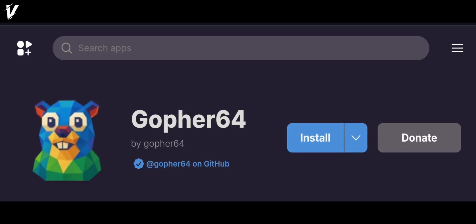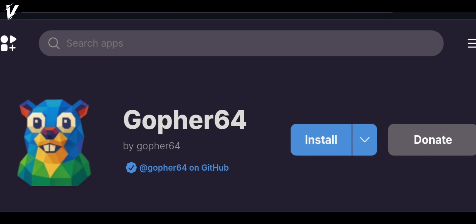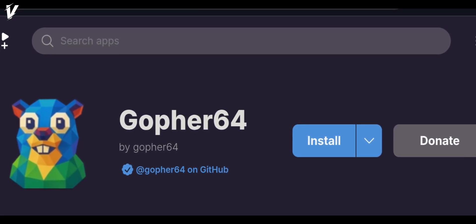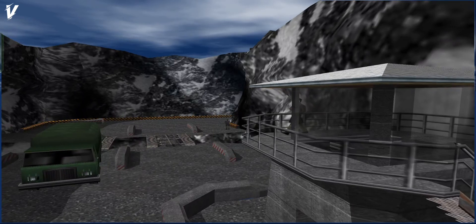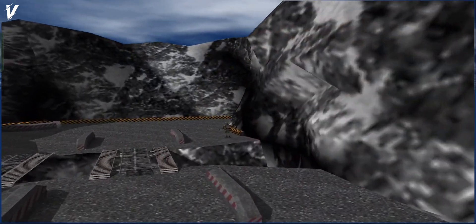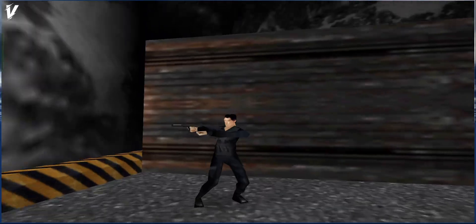What's up retro gamers? Gopher64, the killer Rust-based N64 emulator, just dropped version 1.1.2, and we're here to break it down. I'm V for Vintage, and in this video we'll explore what's new in this update. Let's jump into the N64 nostalgia.